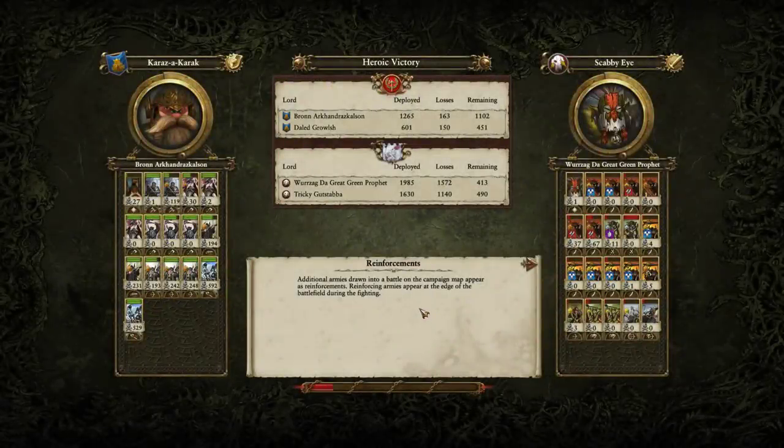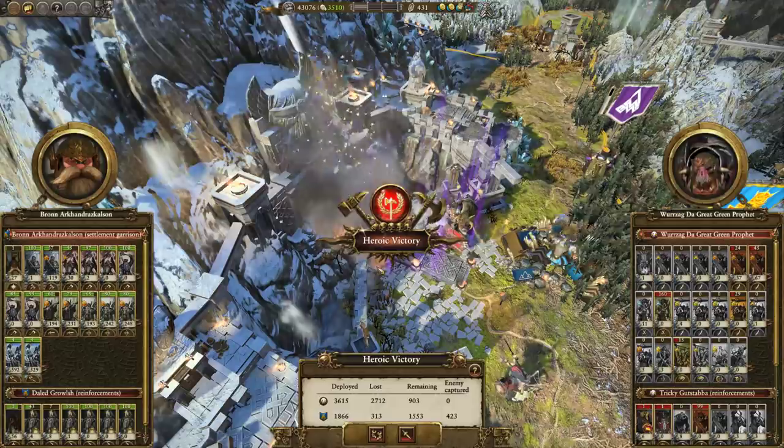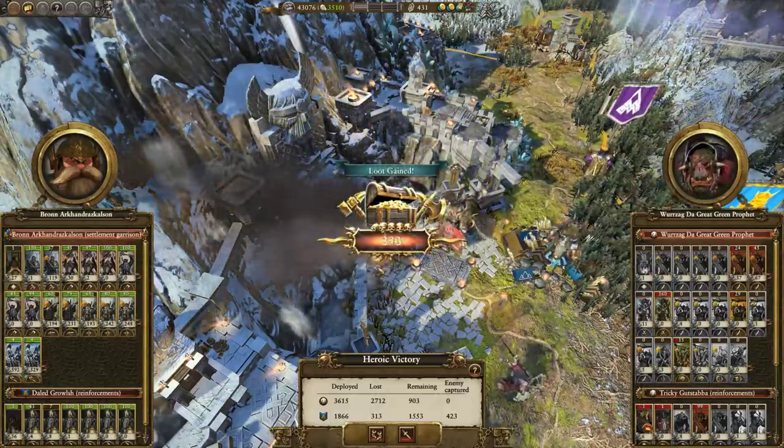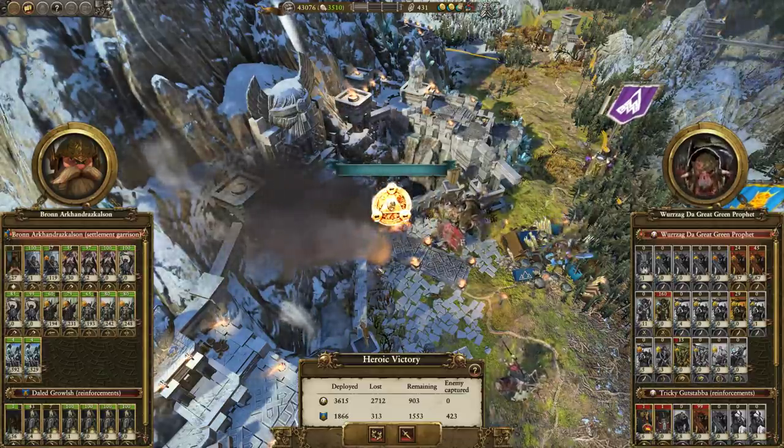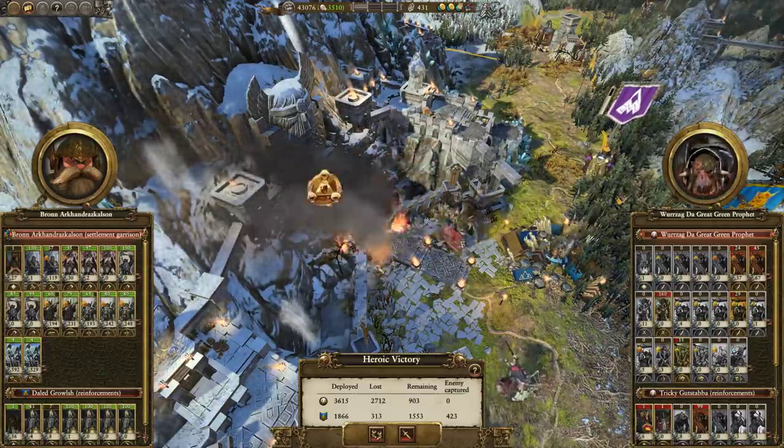That's the end of this battle. So utilize your choke points when defending as Dwarfs. Some settlements are very difficult to defend, such as Karak Eight Peaks and Karak Izzor, because there are no real choke points — there are so many ways for the AI to get in. Those are probably the most difficult settlements to defend. The easiest ones are Karazza Karak and Black Krag — those ones are very easy to defend.